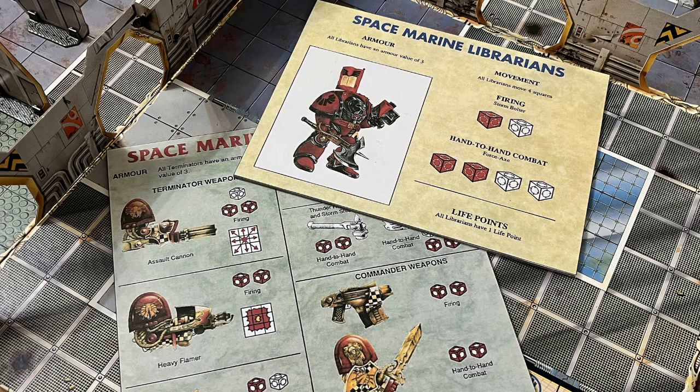However those aren't cheap, and I also have to keep in mind that any Rogue Trader era stuff I buy should also be able to do double duty in my games of Advanced Space Crusade. And in Advanced Space Crusade there is no terminator librarian with a force axe, instead there is a librarian in regular power armour with a force sword.